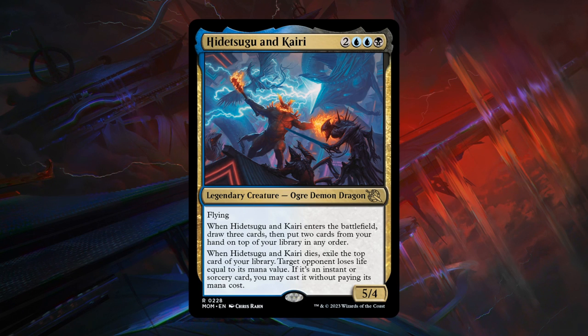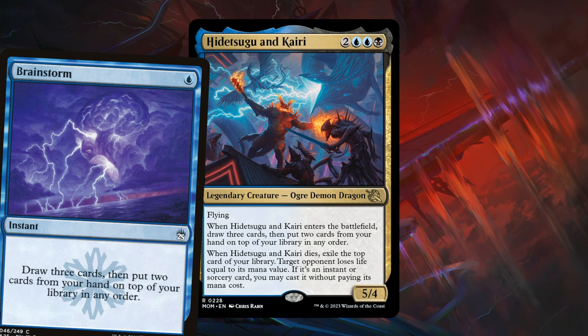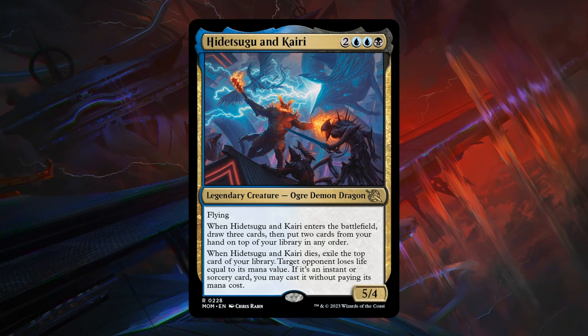Next is Hidetsugu and Kairi — a 5-mana 5/4 legendary ogre demon dragonet at rare with flying. When it enters the battlefield, draw 3 cards, then put 2 cards from your hand back on top of your library in any order — essentially a brainstorm. And when they die, exile the top card of your library; target opponent loses life equal to its mana value, and if it's an instant or sorcery, you may cast it without paying its mana cost. Very powerful effect if you can set it up — hopefully putting instants and sorceries back on top. Attached to a 5/4 flyer for 5 is already pretty good, so this is definitely bomb status and gets an A.